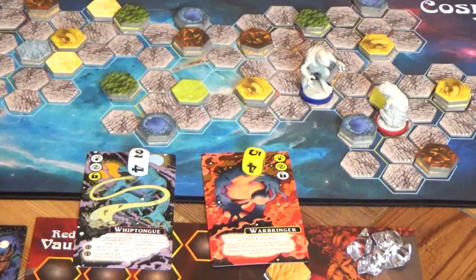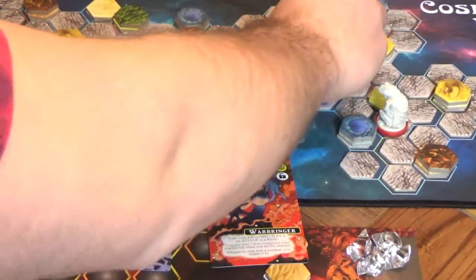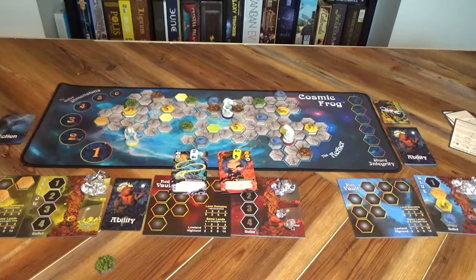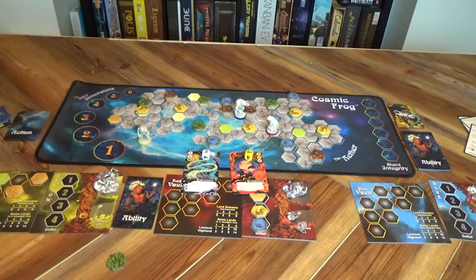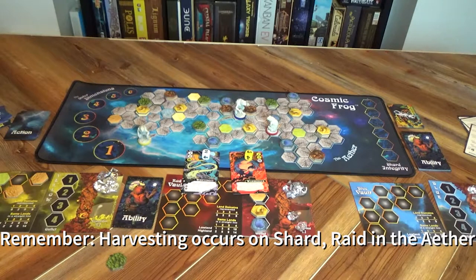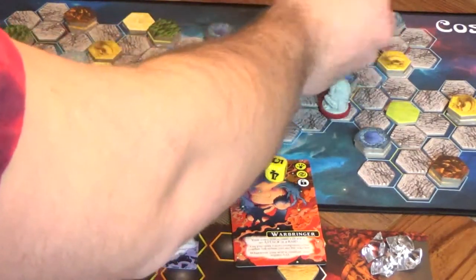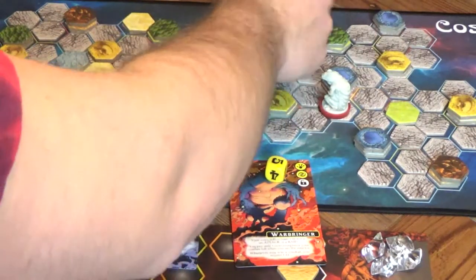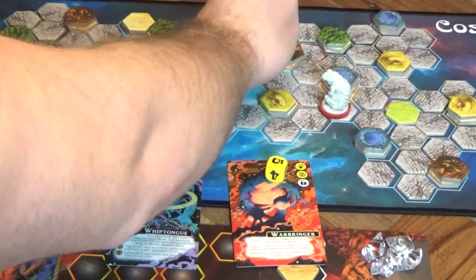In this scenario, red rolled a five while blue rolled a two, giving red a three-point advantage. The defender will take a knockback equal to that difference — in this case, they would move back three. Next, the attacker has a choice: they can take the number of tiles from the defender's gullet equal to that difference and place them in their own gullet, they can choose to harvest the land tile that the defender was on, or raid that defender's vault. As a consequence of that knockback, wherever the defender ends up, the top exposed tile will be destroyed. So if it's a barren tile, that will be destroyed, and the frog will end up in the aether.